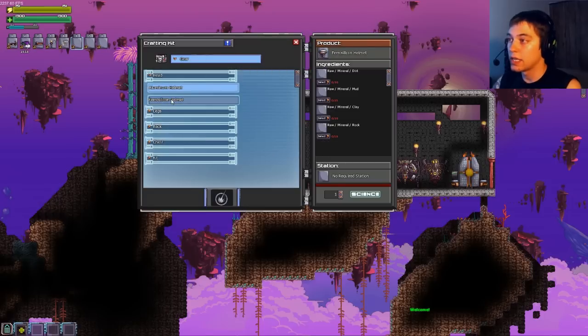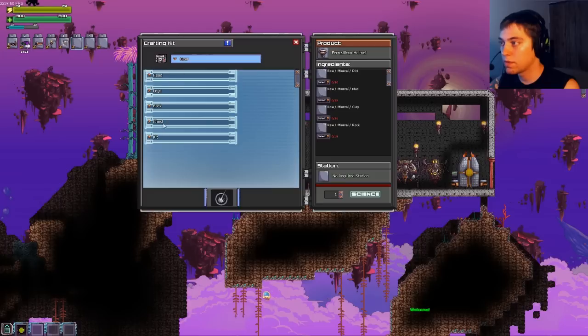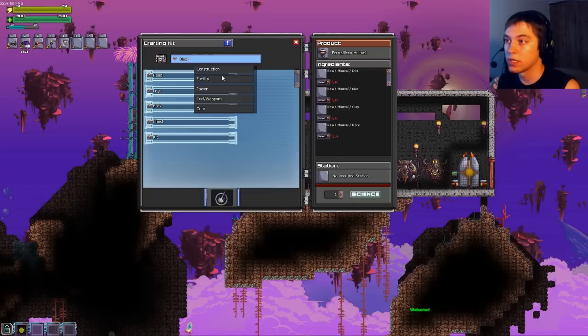The Ferrosilion gear is basically crafted out of mud, clay, and stuff you can collect on your own. It's got new gear. But I've already got aluminum, so I don't need any of this — I'm working on the Outlander stuff. It's good that they added new armor; it will help you save up to get aluminum.